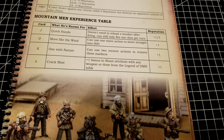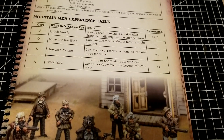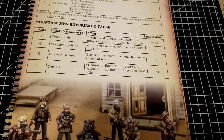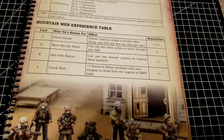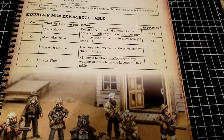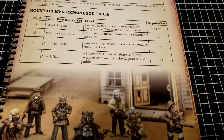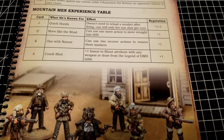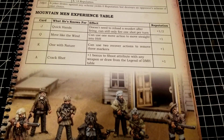'One with Nature' lets you use two recover actions to remove three markers — if you're getting close to being dead, this is great for healing your more important characters and can really reset the clock, erasing a lot of progress the opponent may have made. 'Crack Shot' for the Ace is a plus one bonus to the shoot attribute with any weapon, or you can draw from the Legend of Dead Man's Hand table.